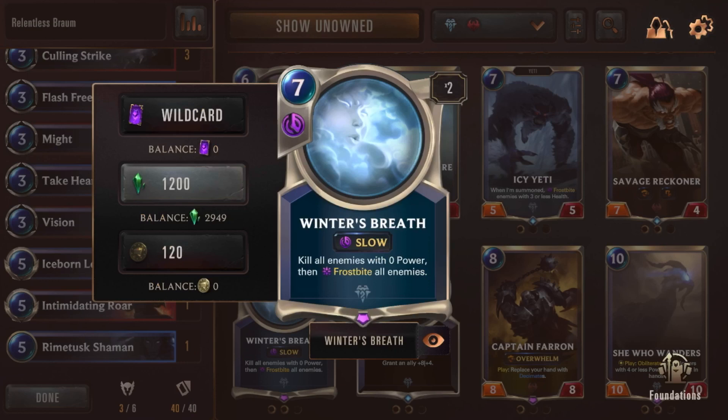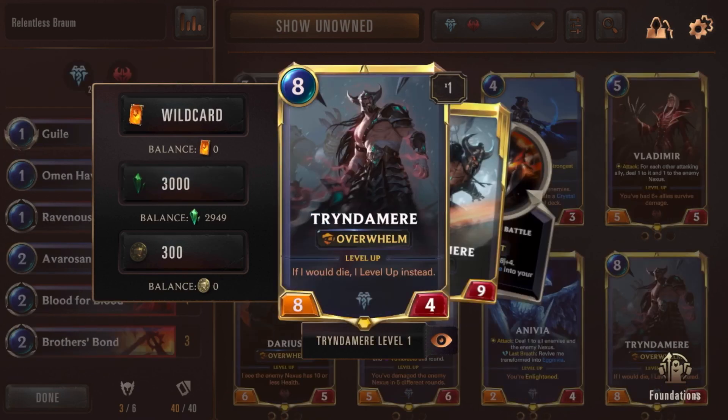I took out Winter's Breath because my worry isn't that Braum won't have enough health to block, and I have Flash Freezes to do the same job. It's more of a late-game card, and by then Braum should be leveled up creating Poros. Plus it's slow, not fast. The last card I took out was Tryndamere. I really like him and the idea that he can take a hit defensively then obliterate offensively, but I'd much rather pull a Braum than a Tryndamere. He was more of a solo guy and wasn't benefiting Braum in any way.